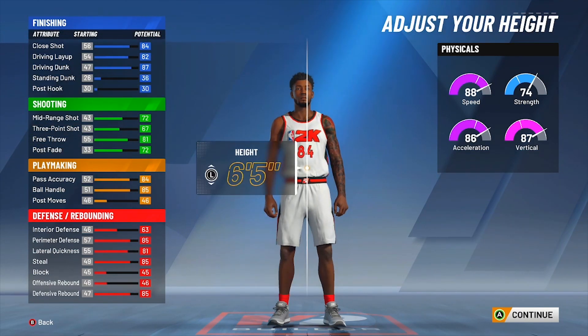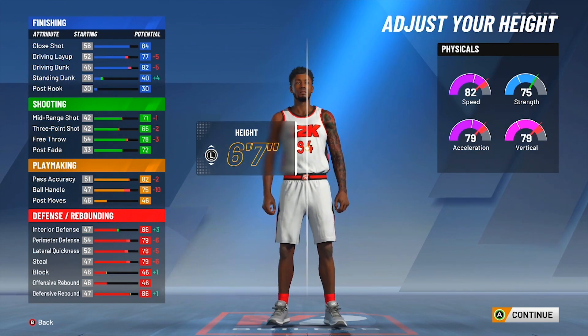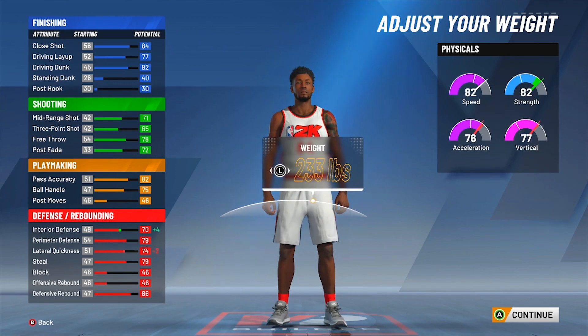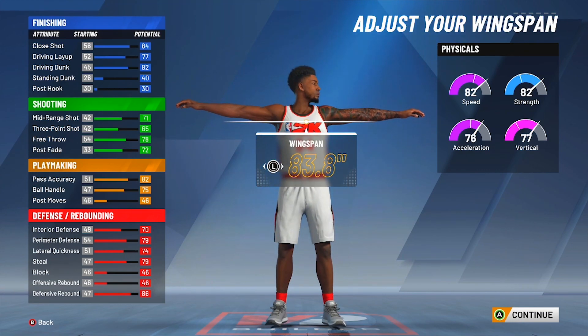Even at 97 with this build at 6-7, which is my height, you get the contact dunks — and I get a lot of contact dunks on this build. My weight, I went with 233. My body shape is defined. Now there's a little glitch with the ball handle and wingspan on this build. My wingspan is max for 2, AKA 86.6. Now look at my ball control — it's a 74. But as soon as I go off of this wingspan and go back to it, it drops to 73.